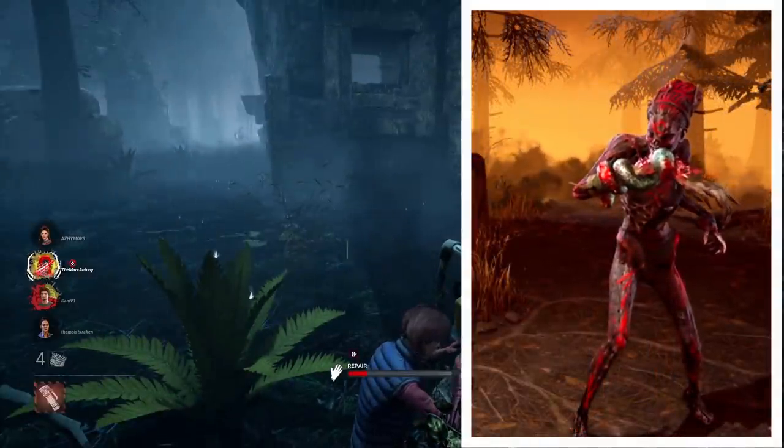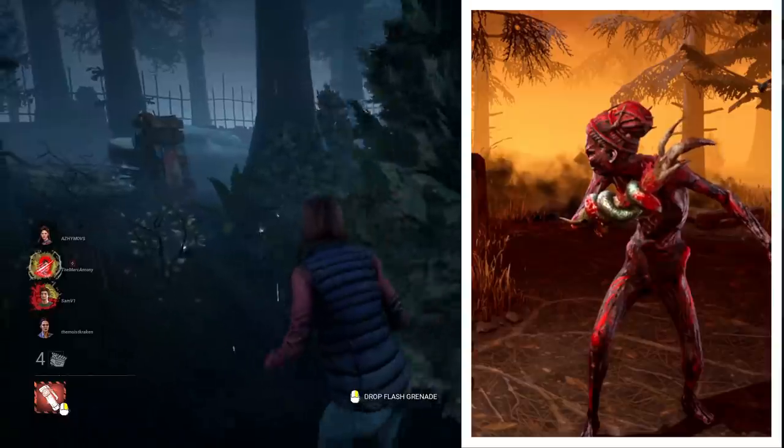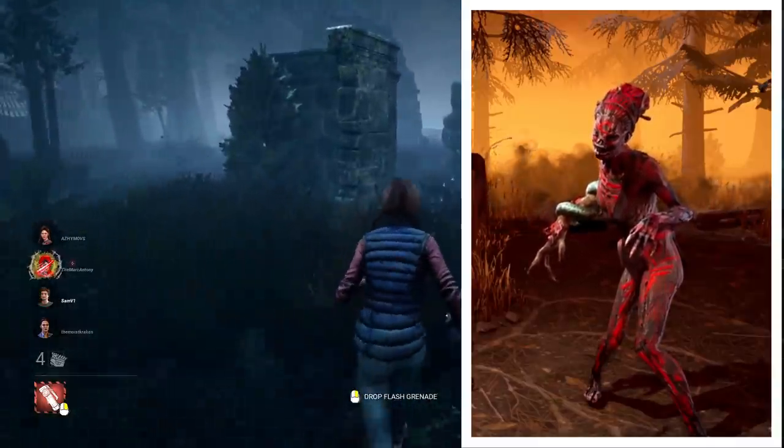For the Hag I've incorporated the winter cosmetic, with a basic red body look. I think it combos well with the green snake sticking out, and the red tinsely stuff flowing in with the rest of the red nicely.